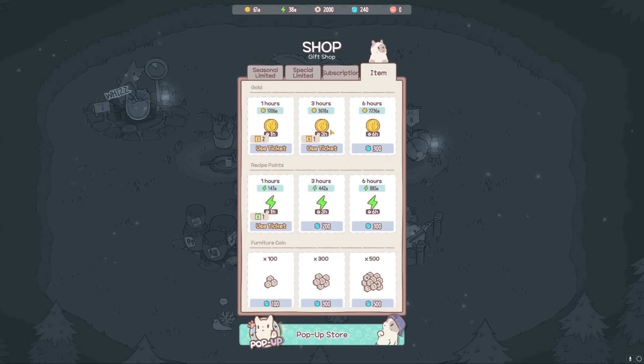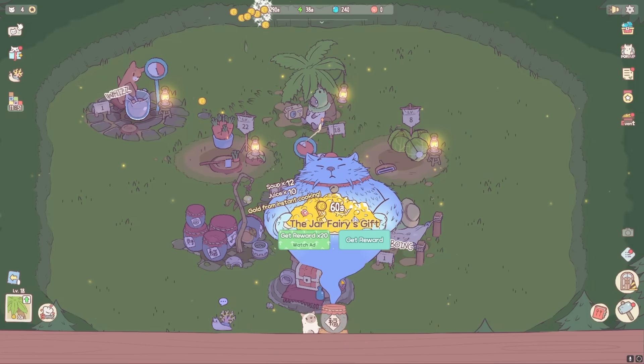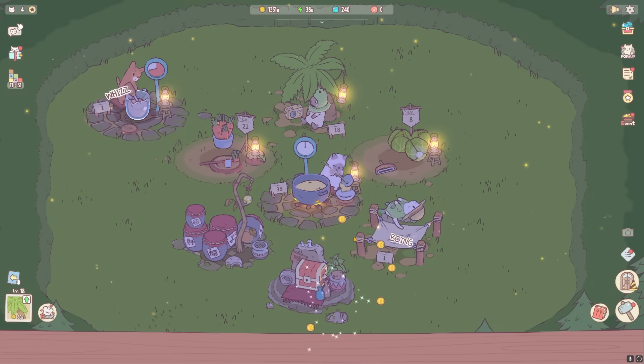I hit yes on that and it should have given me three hours worth of gold. It gave me nothing. Did I use that wrong? Oh, no, wait — here's where I use it. In that case, let me just use these one-hour ones that I have hanging around. Fairy jar genie — hey, buddy. I'll take your reward, please.